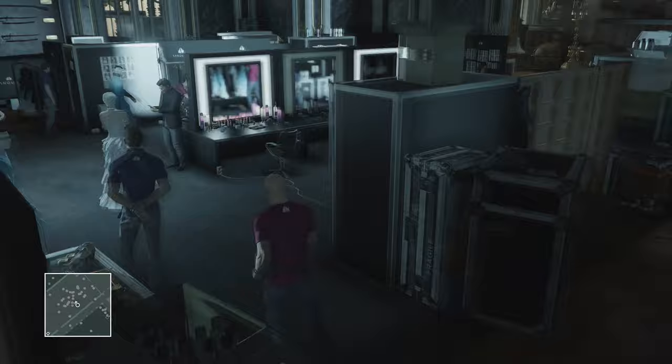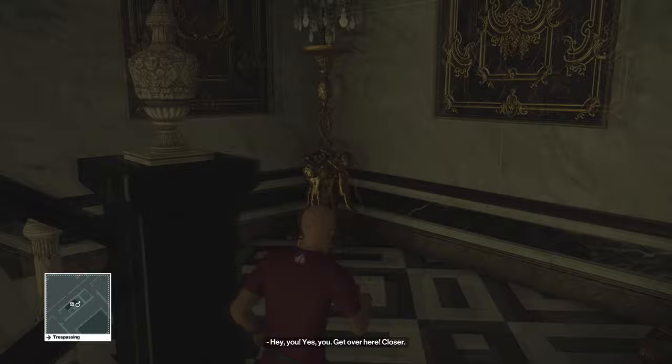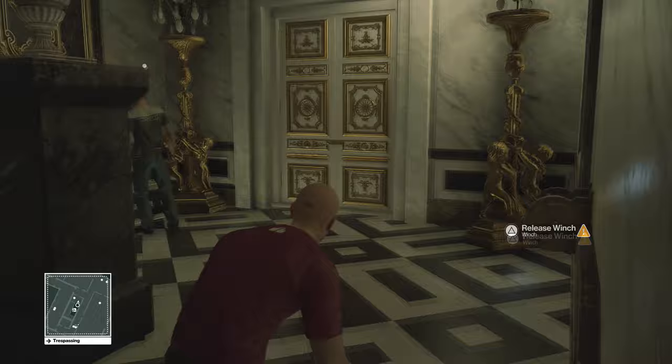Then run out here where all the commotion is going on, take a right, go through these doors right here, then take a left through this door right here. Go up these stairs — at the top of the staircase there's gonna be a stage crew member. You want to take him out as well and throw his outfit on.